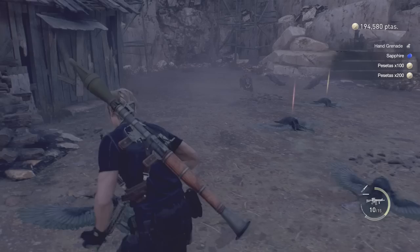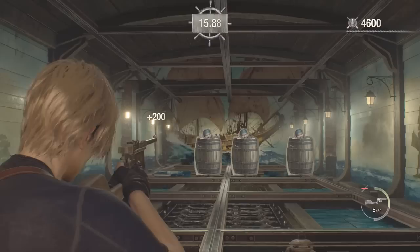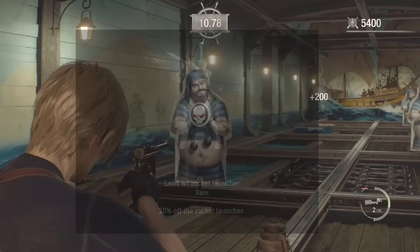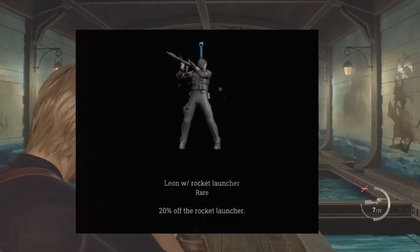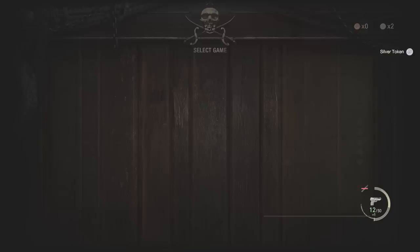If you want to become a millionaire as quickly as possible, get the right charms. If we're talking about getting the Infinite Launcher specifically, which costs 2 million pesetas, there's a charm that will make getting it a whole lot easier. That charm is called the Leon with Rocket Launcher charm. It makes the Infinite Rocket Launcher cost 20% less, knocking its price down from 2 million to 1.6 million, and that's going to save you a whole lot of time. So get the Leon with Rocket Launcher charm.